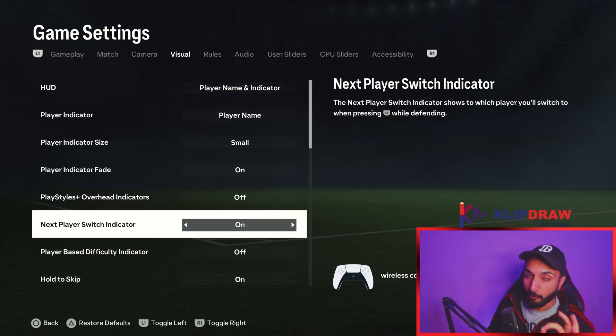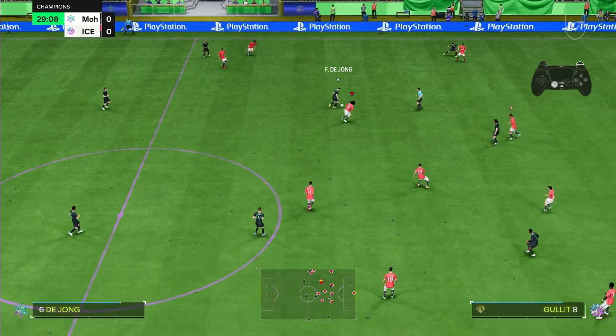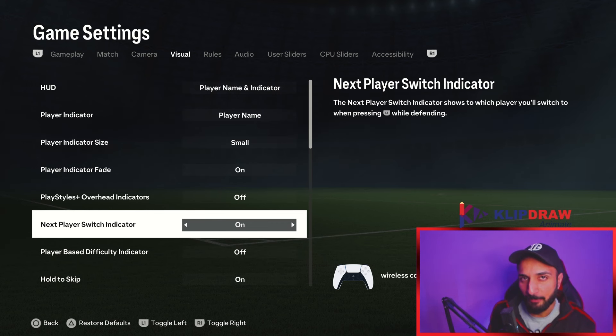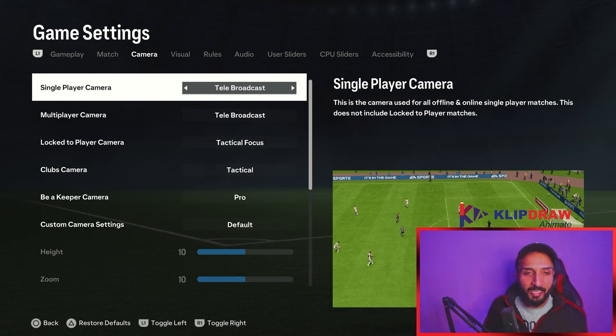Next, player switch indicator — I use it on. Many people prefer it off. It is the little icon over the player's head when you are second man pressing. If you want to know which player will second man press, keep it on. Otherwise, if it is too distracting, keep it off. The rest of the settings on that screen don't matter.